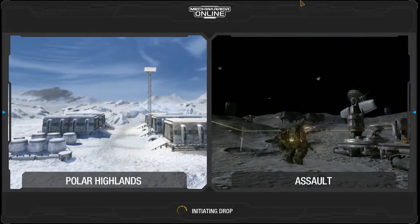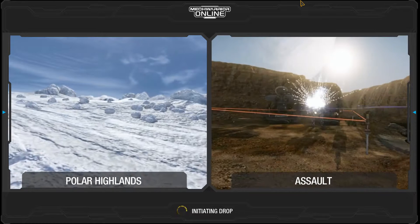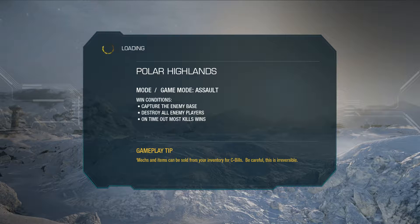Welcome everybody. We have our first brawler on the new Polar Highlands map. My tactic for this new map is to stick with the group and stay in the trenches — let the other guys crest the hills or turn the corners, and we'll give them a face full of pulse laser. With this mech we can do at least a thousand damage; the least I usually get is around six hundred.